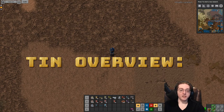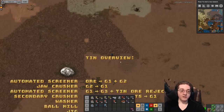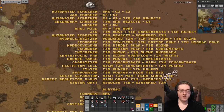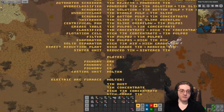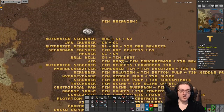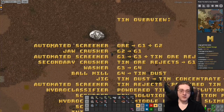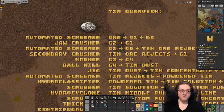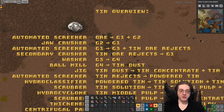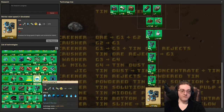So let's actually get started. The tin processing chain today is a little long, so we have quite a few things to go through. The chain will start off with screening ore into G1 and G2, then you convert the G2 into G1 — that's pretty much your end of red science.